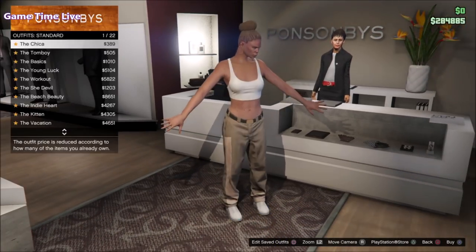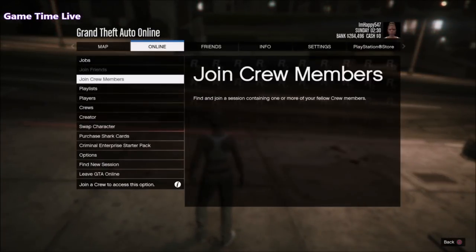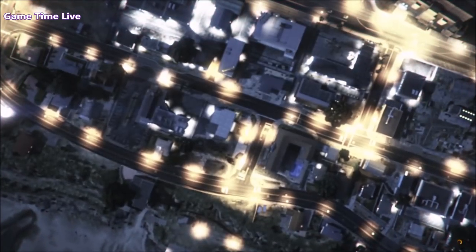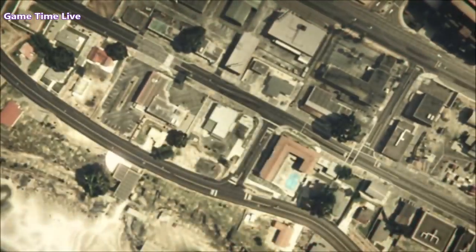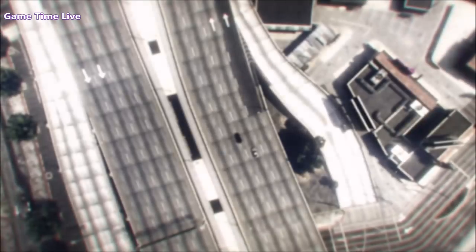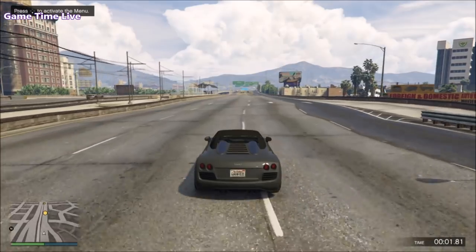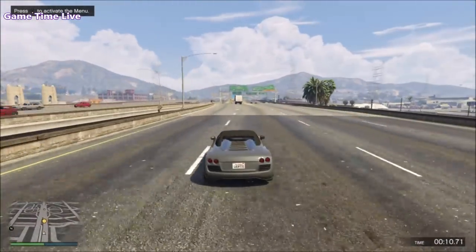Once you have both outfits saved, put on a standard outfit and do the creator outfit transfer glitch. Walk outside and make your way over to Creator. Inside Creator, grab a published or saved race, or simply create one and test it. If you created one, test the race, save it, then test it again. Once the test is completed, accept the alert, press pause, go to the online tab, choose character, and delete your second female character. Hit circle to return to story mode, then return to a GTA Online session. That's basically how the creator outfit transfer glitch works — it's really easy.